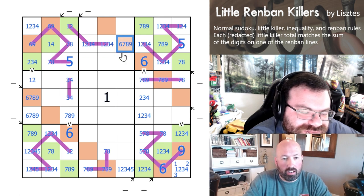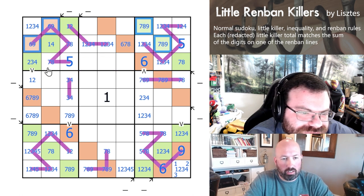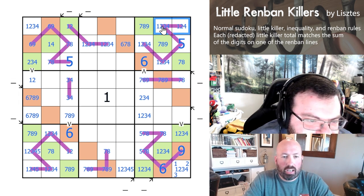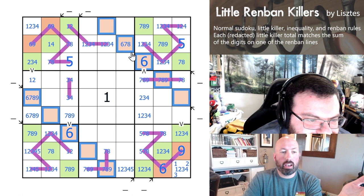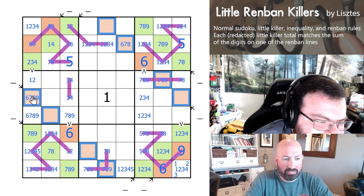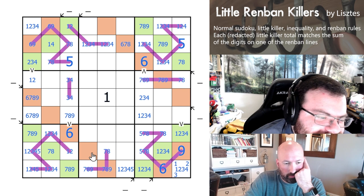The 9 has to be in here in row 3, so this is not 9. The 9 in row 3 has to be in here. You could also see that there are already 2 nines in rows 1 and 2 here. Have we mapped all the Renbans at this point? We've got 15. We know what the longer ones are now because they have to be 35 — they both have to be 35.